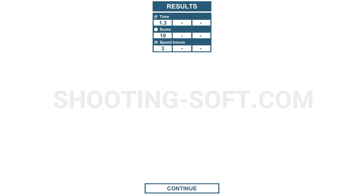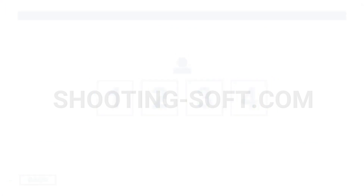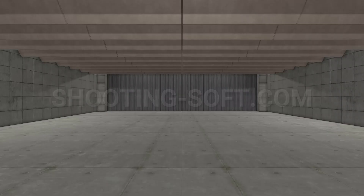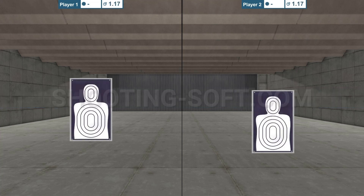I'm going to exit out by escaping, which returns the menu. I'll hit exercise one again, this time choosing two players. After reading the briefing, objective, and hitting start, you'll notice the screen is divided into two — shooter one on the left, shooter two on the right. We'll do our shooting from here.